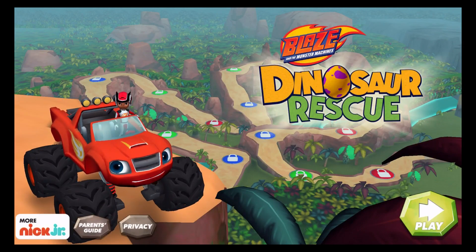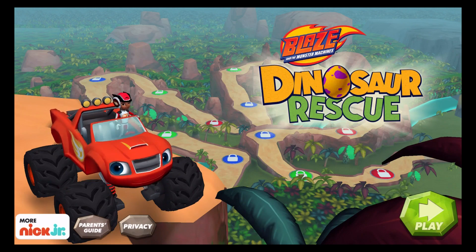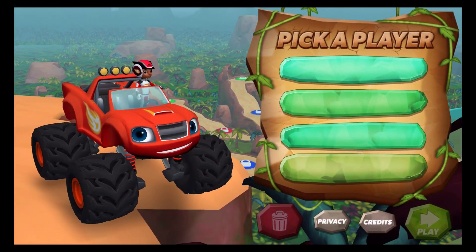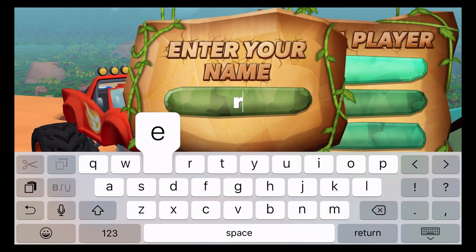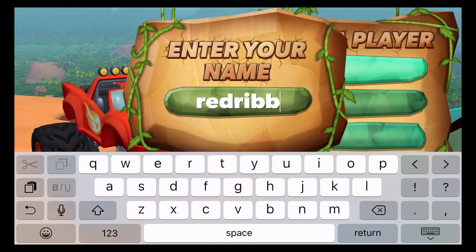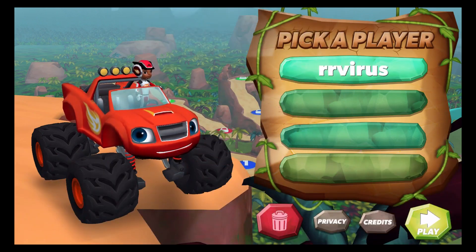Dinosaur Rescue. Tap play to start. Tap on a space to add your name. Use the keyboard to type in your name. Tap play to rev up for a dino rescue.